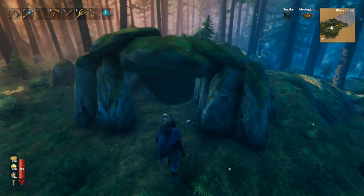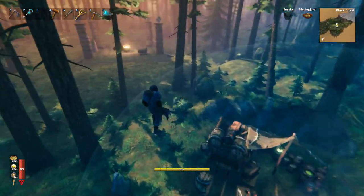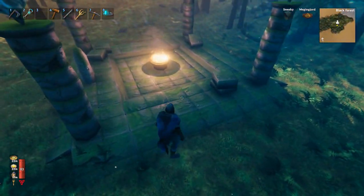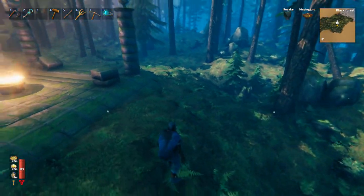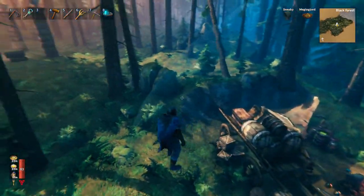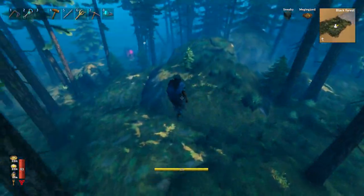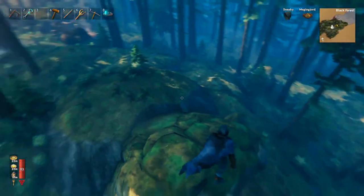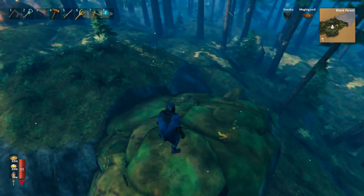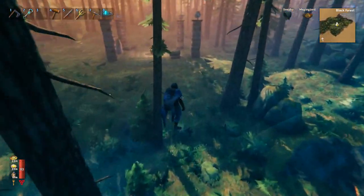So we have a troll cave here, we've got the trader here, and we've got the Elder here. This is the closest Elder that I have ever found to a trader — that's what makes it unique. You've got this troll cave right here, which is a great place to drop a portal. This is going to be a great seed.